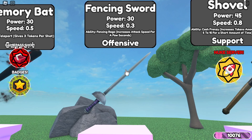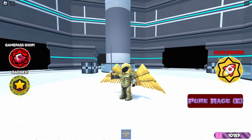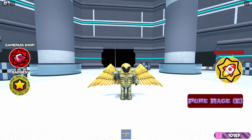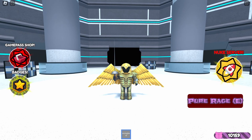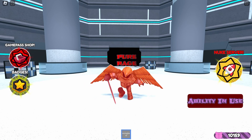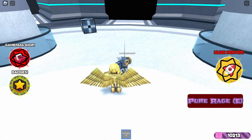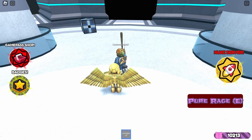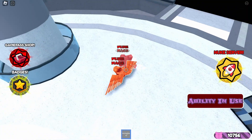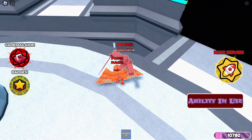The seventh weapon is the fencing sword, Zizi's famous weapon. It is a slightly better dagger and can stunlock very easily, just like it. It costs 650 tokens, has a power of 30, speed of 0.3, and a fencing rage ability that makes the already incredibly fast weapon infinitely faster. My tips for this weapon are basically the same as the dagger, but you can use the ability to grind tokens before you get the shovel. Don't tell Timmy, the creator of the game, that I told you this — but if you use an auto-clicker, you're practically unstoppable. Once again, Timmy doesn't need to know.